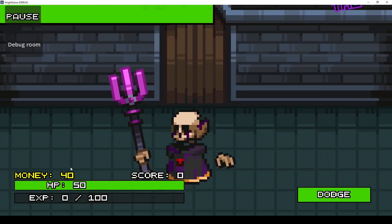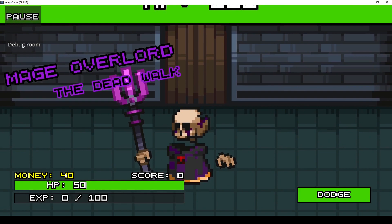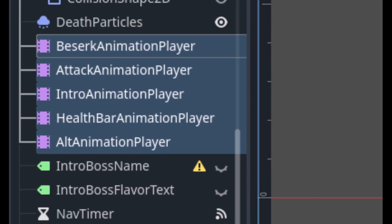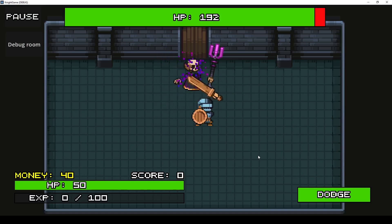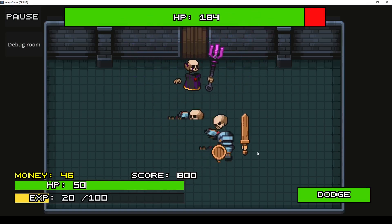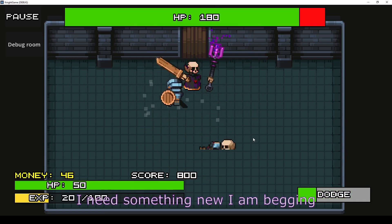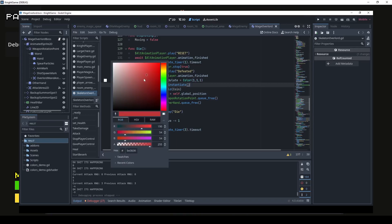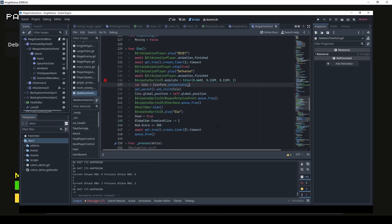All of this is spread out across five different animation player nodes, because that was somehow the simplest way I could get it to work. I would love for it to be clear that I am open for suggestions. Also at some point I ended up installing a plugin that makes color picking in the script easier, since I'm a complete nonce when it comes to color values in script for some reason.